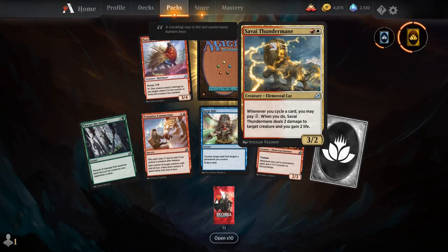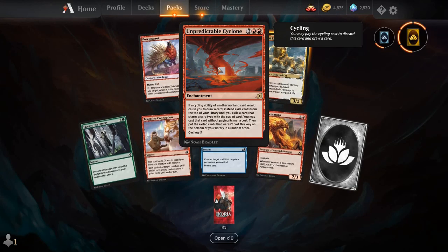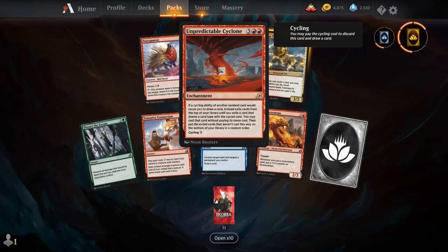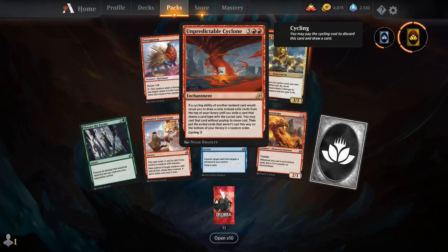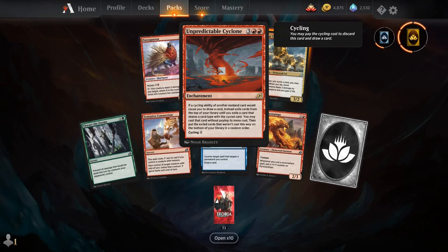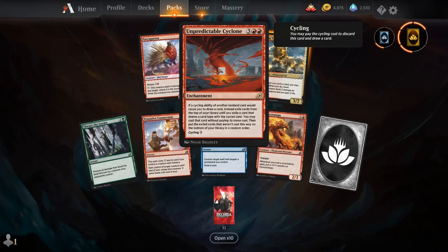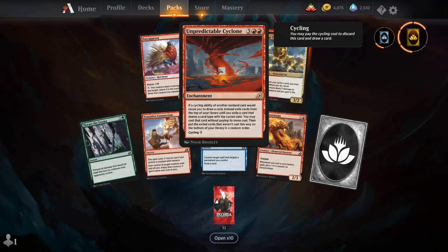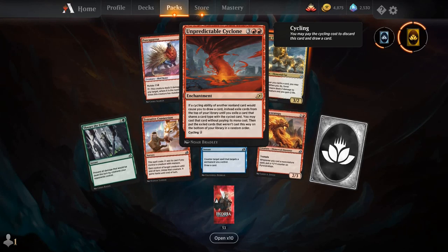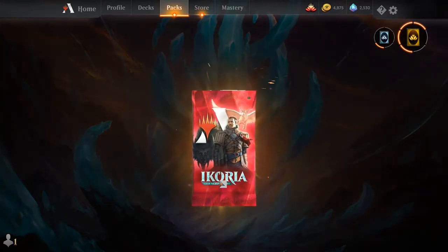Thwart the Enemy, Tentative Connection, Keep Safe, Pyroceratops, Savary Thunder Mane, Porky Parrot, and our rare is Unpredictable Cyclone. For 3 and 2 red, you get an enchantment. It says: if a cycling ability of another non-land card would cause you to draw a card, instead exile cards from the top of your library until you exile a card that shares a card type with the cycled card — you may cast that card without paying its mana cost, then put the exiled cards that weren't cast on the bottom of your library in random order. You can cycle it for 2. This could be a standard playable — you could cycle the early ones and then play the next one. This is going to be an interesting format.